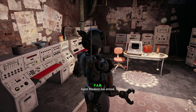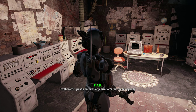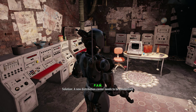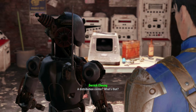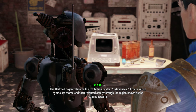Confirmed. Agent Wanderer has arrived. I have a mission for you. Synth traffic greatly exceeds organization's maximum capacity. Solution: a new distribution center needs to be established. A distribution center? What's that? The railroad organization calls distribution centers safe houses.